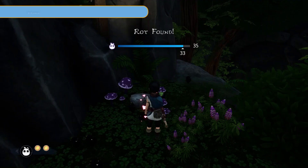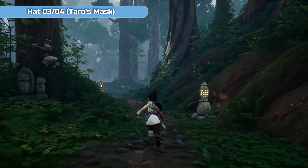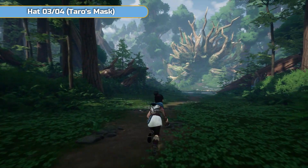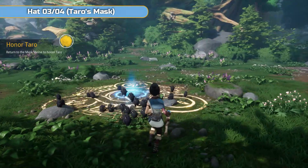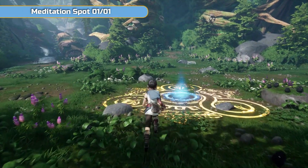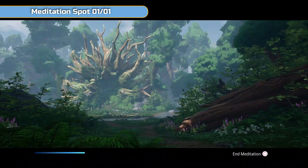So Taro's mask is the next thing — that is the story-related hat. You will get it once you've dealt with Taro. Finish Forgotten Forest, come back here with all of the artifacts, step into the circle, deal with Taro, and then you'll get the mask. I've just skipped back to when I finished the area so you can see Taro's mask there. Once you've dealt with him, the meditation spot will also be available — this is the only one for the area, so you can't miss it. You'll get the mask and the meditation point together once you've finished that part of the story.